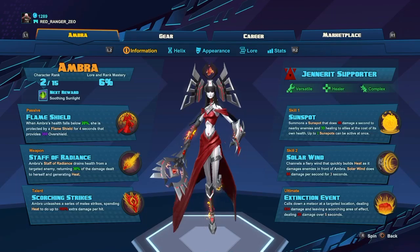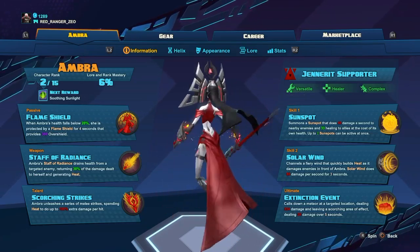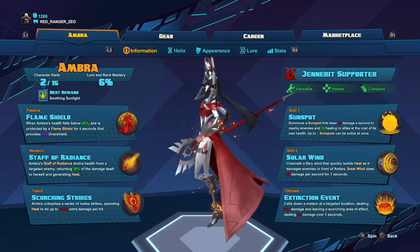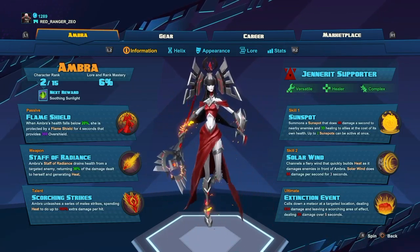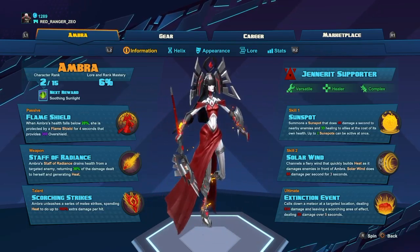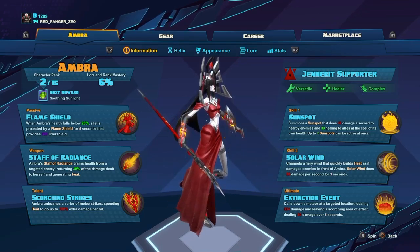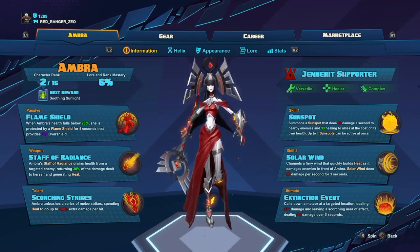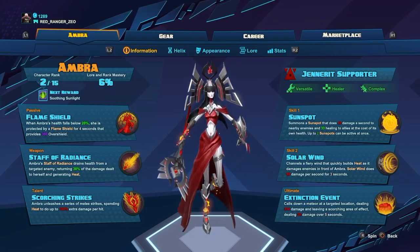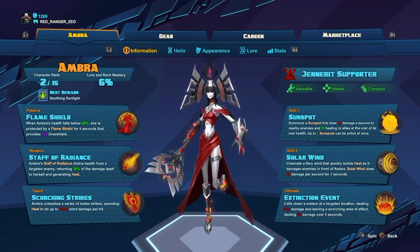Scorching Strikes — basically she can stab people and do damage. The first one is she can laser people and it gives her health back. Then there is the Sunspot skill, which basically she pops a little ball of fire that can heal your teammates or do damage to enemies. Solar Wind — you shoot fire in front of you and burn people. And then Extinction Event — you drop a meteor and roast people.